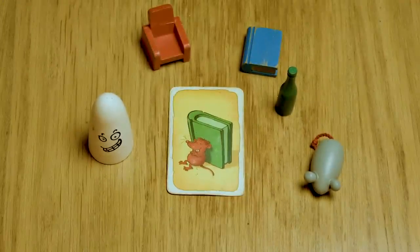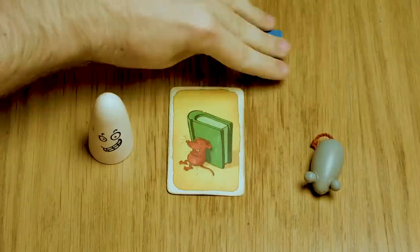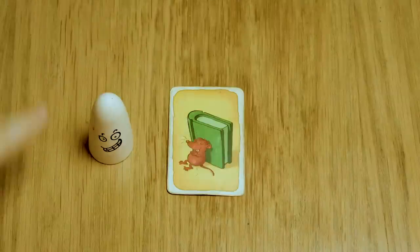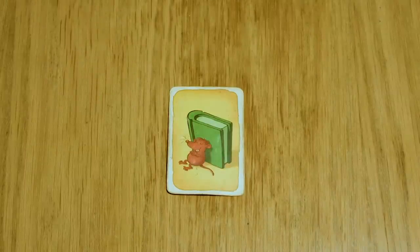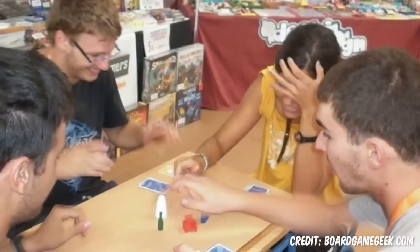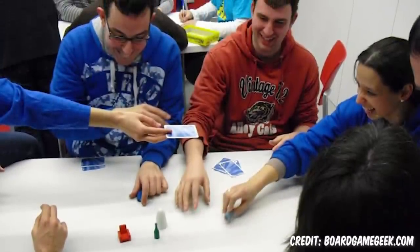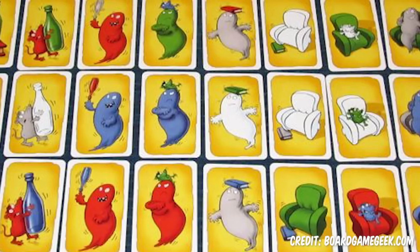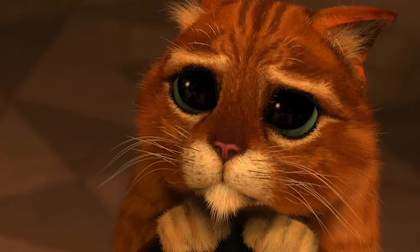For example, if you've got a red mouse and a green book on the card, neither of those are correct — so you eliminate red, green, the book, and the mouse, which means the white ghost is the right item to grab. That sort of makes sense, but lies just outside of easy comprehension so you'll keep messing up until you suddenly start thinking the right way and start destroying everyone else. Ghost Blitz is one of the best small games ever made — but everyone mind your elbows.